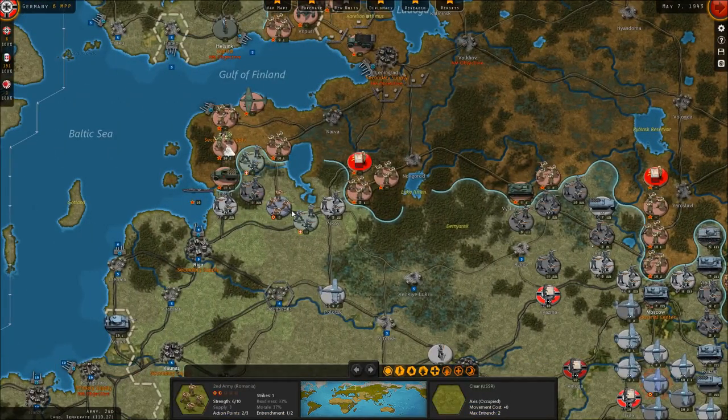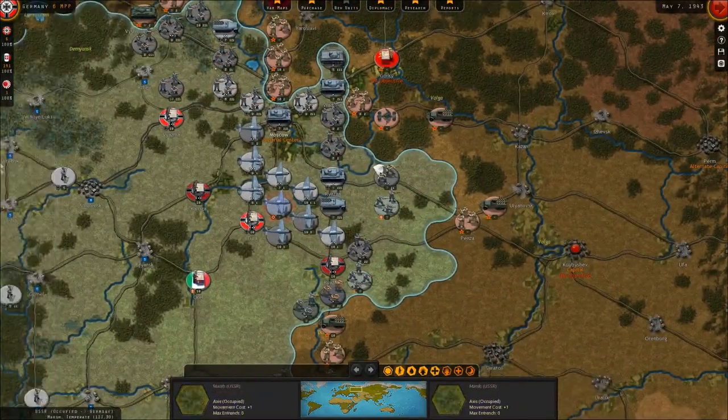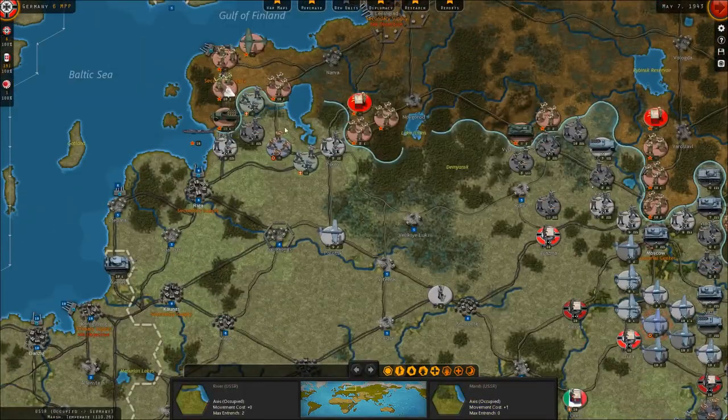The one area that gives me a lot of concern is our flank near Pskov in the Baltic States region, where the Soviets frankly are stronger than us. All we have is majority allied troops — like two Italian corps, a Romanian corps — and then a couple of understrength German infantry corps. We do have one heavy tank unit coming north, hopefully to try and stabilize the situation, but we'd much rather turn that loose against the Soviets in the east.